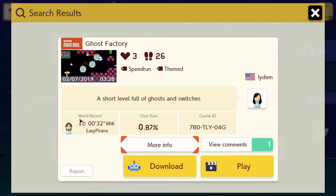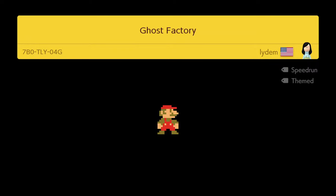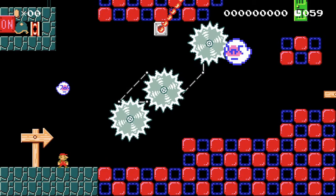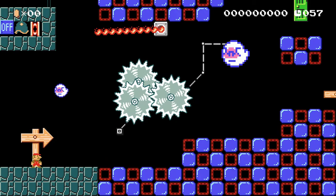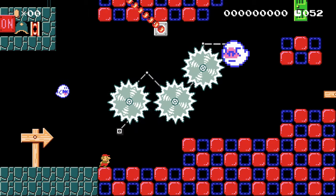Next up we have 'Ghost Factory' by Lidem — or on the forums they are called etfin. I've probably mispronounced both of those names, because that's how this goes. It's a short level full of ghost switches with an incredibly low completion rate, and one of the people that has beat it is Lazy Piranha, who made a very difficult level.